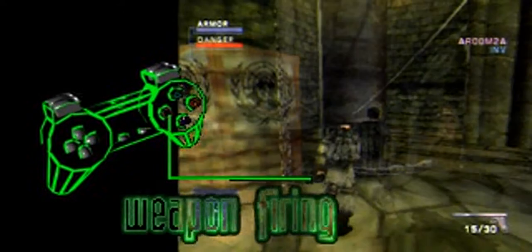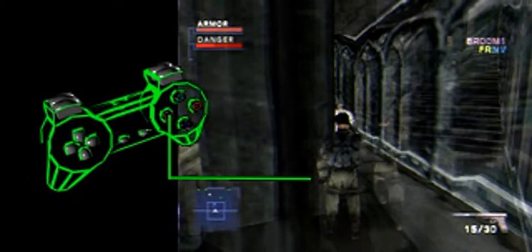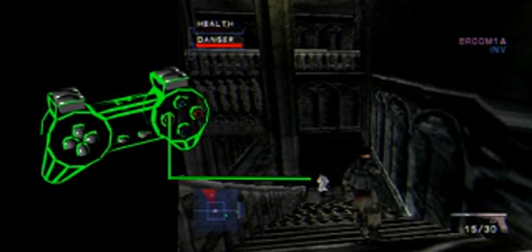Hit square to fire. Your likelihood of hitting your target increases the closer you are, the more directly you face the target, and the longer you stand still.